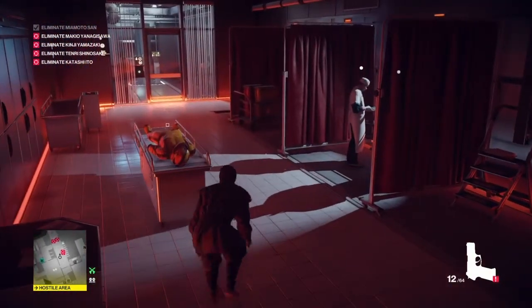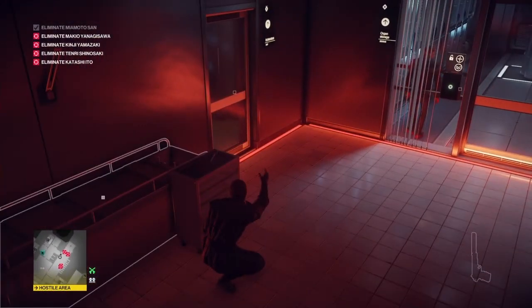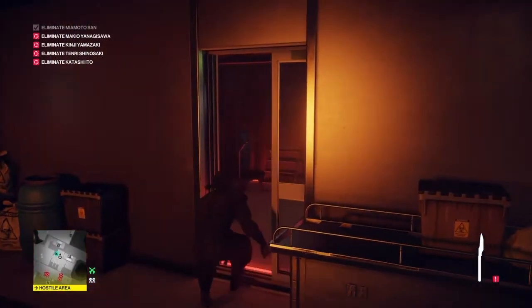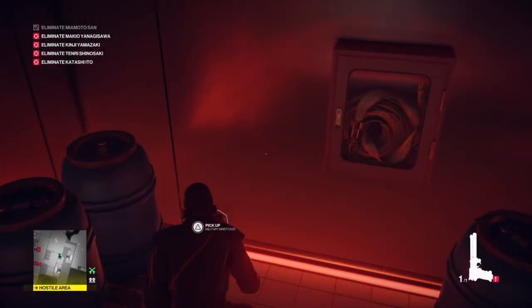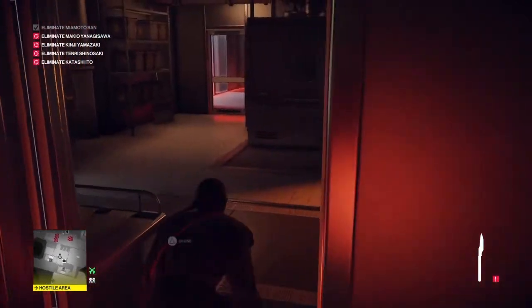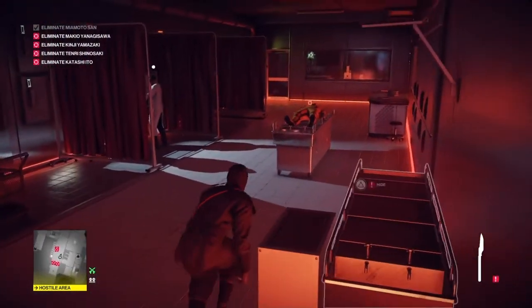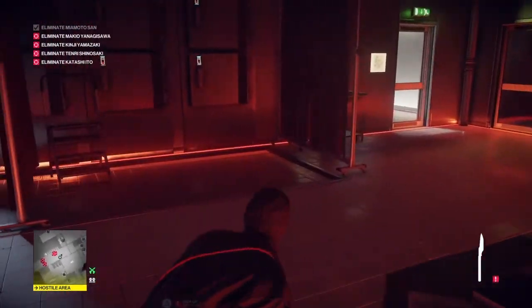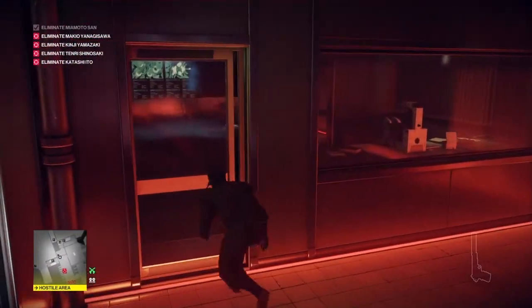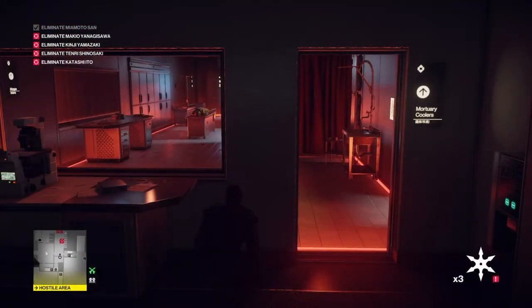We're going to take the gun we've just collected and place it on the floor by the dead motorcyclist. Just over by this gurney we will find a scalpel. We're going to make our way into the little storage area and retrieve our Seeker One gun. We're going to reselect our scalpel as our distraction device and make our way back into the morgue area where the mortician with the neurochip hat is. We'll throw the scalpel next to the gun and hide in the security room.